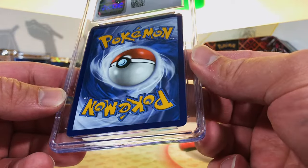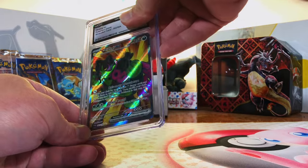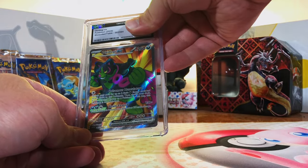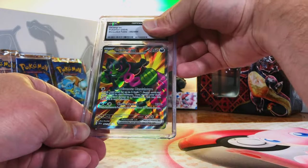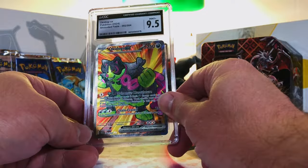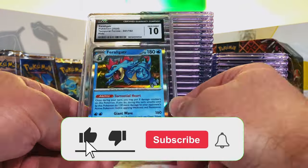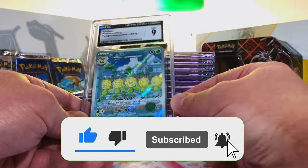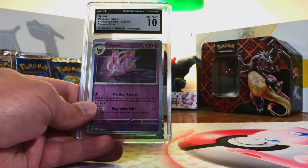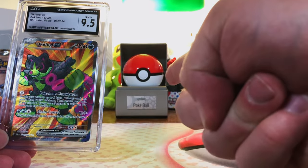And what are we gonna end it on? Our final slab — it is Okidogi EX Full Art from Shrouded Fable. Nice one to end it on, you know how I love my Okidogi. I'm lame, I know. Come on and give me that 10. Nine-five, great way to end it still — 9.5 Mint Plus, not too much under. Excellent way to end it. These are all the slabs up for grabs in the giveaway — subscribe to the channel and leave a comment below to enter. If you want to watch more content, click on one of these two videos here. Thank you all for watching and I'll see you on the next one.